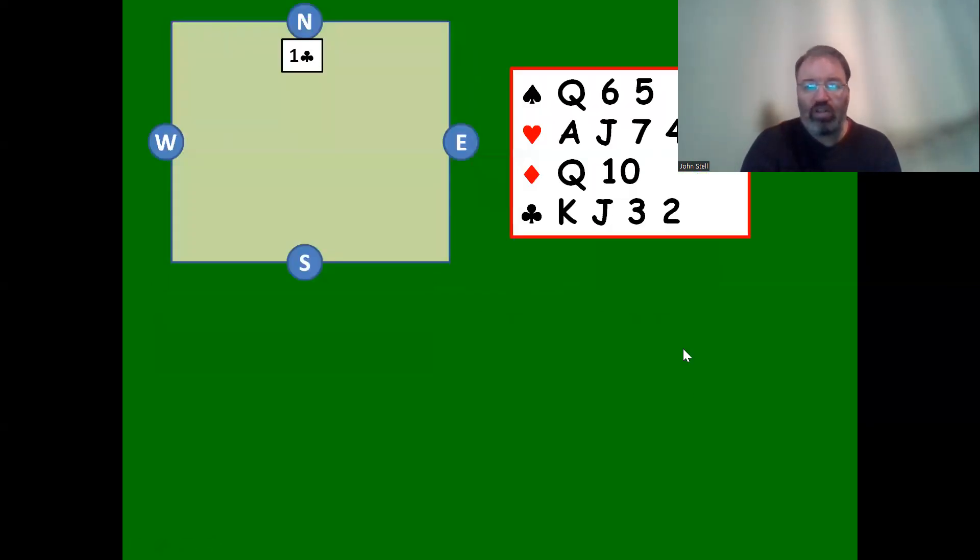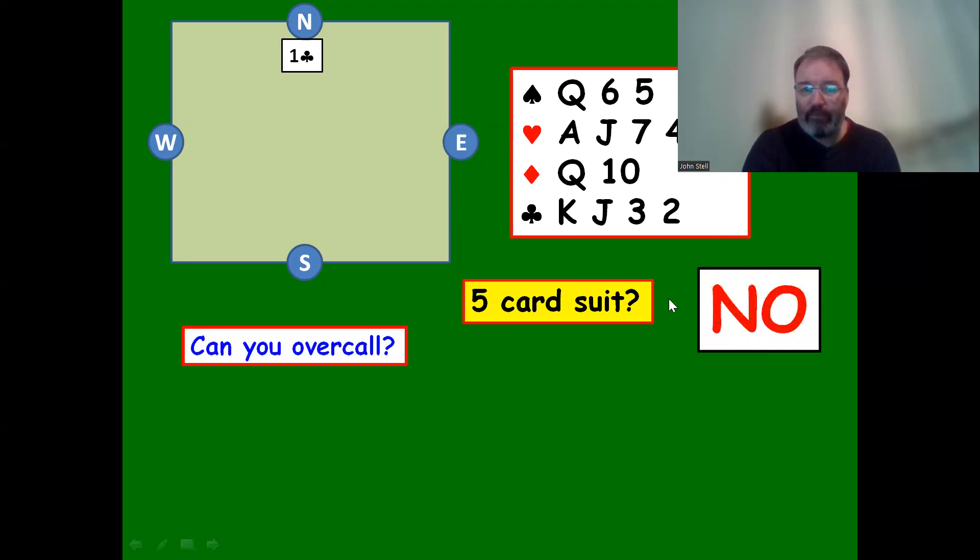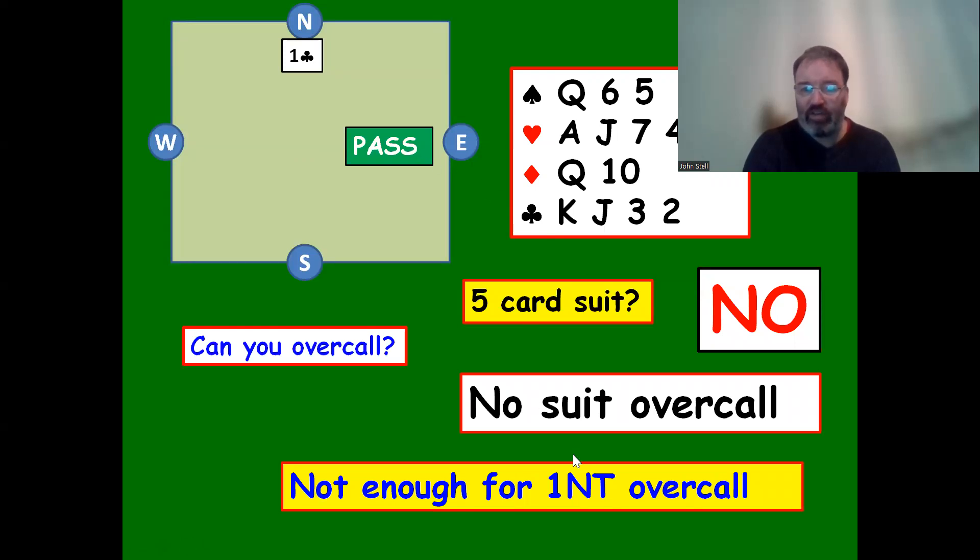Example: one club is opened. We have a 13-count with a 4-4-2-3 shape. We can't overcall a suit because we have no five-card suit. Some might think to bid one no trump, but overcalling one no trump means something else - covered in another lesson - and you'd need fifteen points anyway. So you can't bid no trump and can't bid a suit: you must pass.